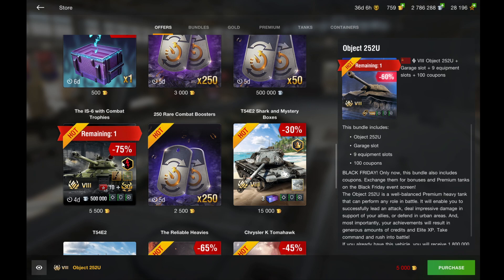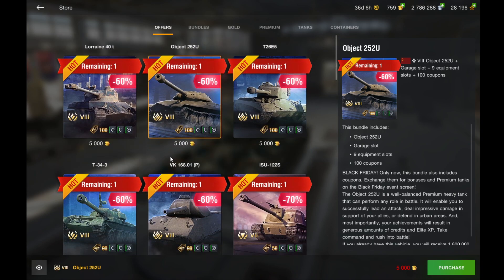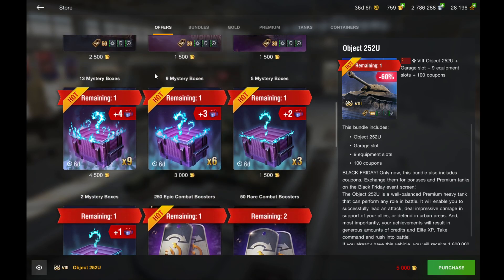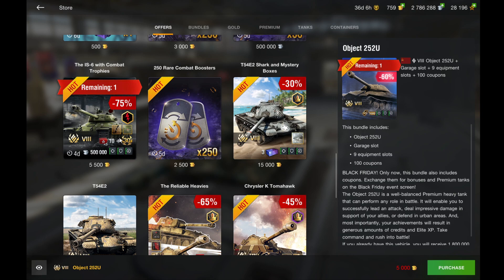I was actually going to make a video on whether you should buy the IS-6, which is listed at 5,500 gold. But hold up — you can literally get an Object 252U for cheaper, and it's a much better tank. The IS-6 is a decent tank, but it's been power-crept. When you have the Object 252U for basically the same price, forget about the IS-6 — the 252U is the way to go. Even though the IS-6 bundle includes 30 days of premium and 5 boosters and credits, it's just not worth it when you compare it. If you were planning on getting the IS-6, do not get it — go for the 252U if you have the gold.